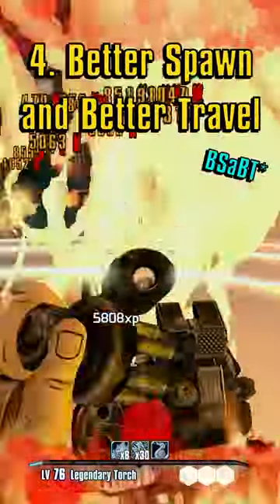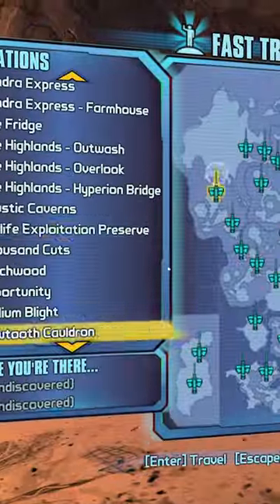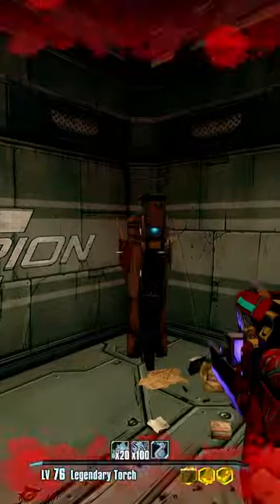Better Spawn and Better Travel mod makes spawning and fast travel work like Borderlands 3. You can fast travel from anywhere, and upon safe quitting, you respawn at your last checkpoint hit. You can even travel to your car from your menu.